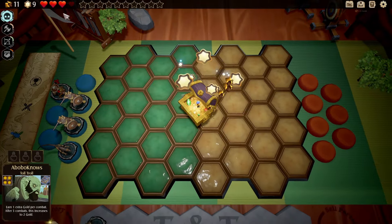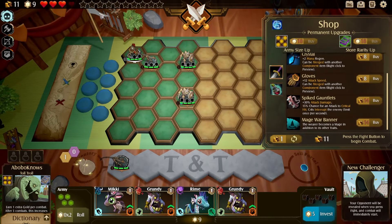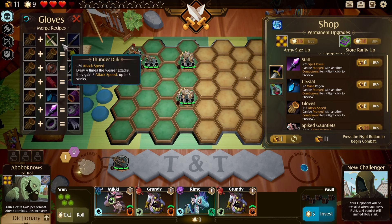So when you lose, you do lose a heart. You have four hearts — obviously if you're out of hearts, you lose. And the goal is to win 10 rounds, not in sequential order, but just 10 rounds in general. So we're well on our way to being retired early here.